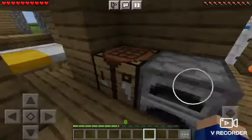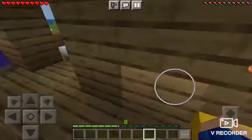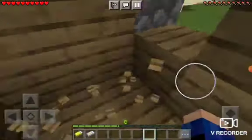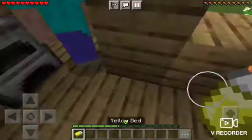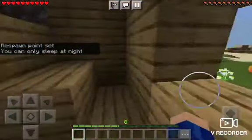Here is a furnace, a crafting table, a gold bed, and a white bed. I'll actually switch the beds here and make my spawn point right here. Alright. Cool.